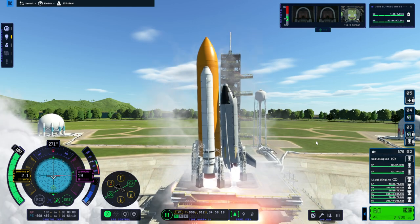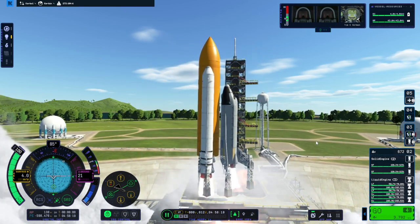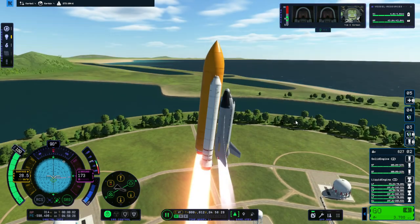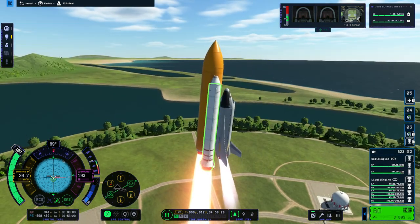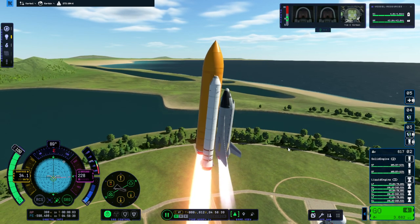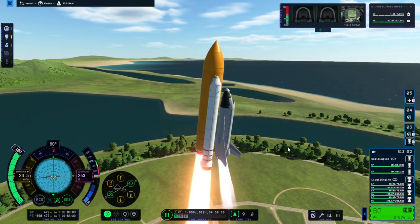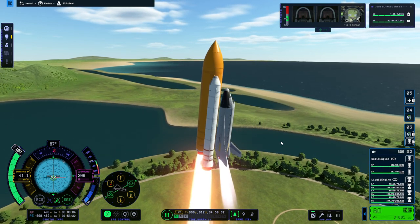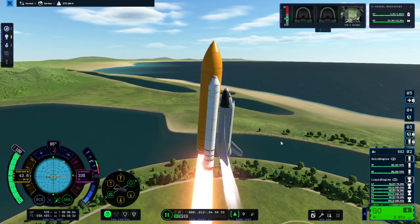This is how it's going to be. It doesn't seem like the boosters have much gimbaling — maybe just a little bit, probably not enough. The real-life boosters have 7 degrees of gimbaling, and they handle most of the guidance during launch until they separate.